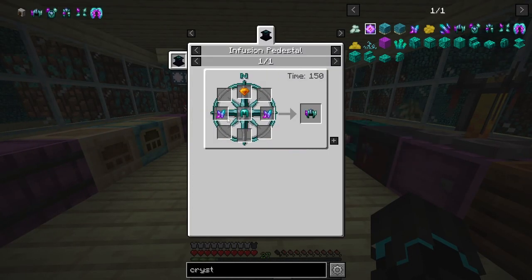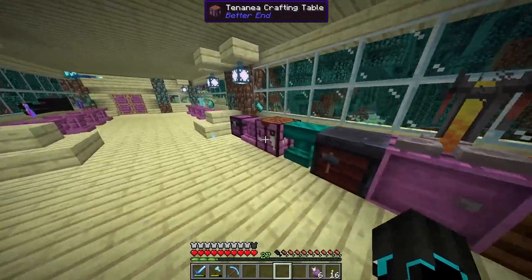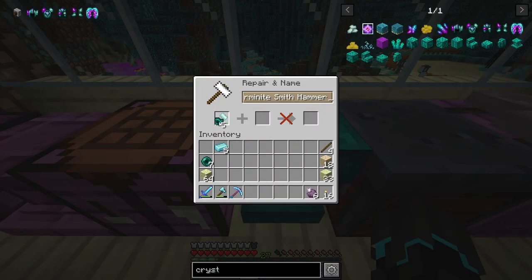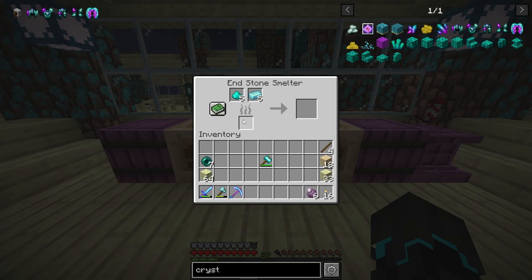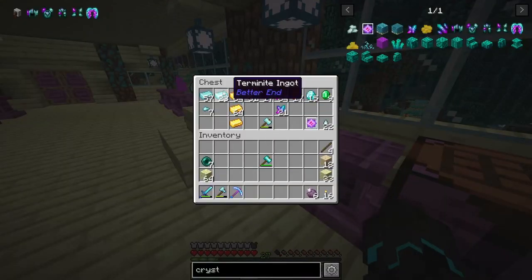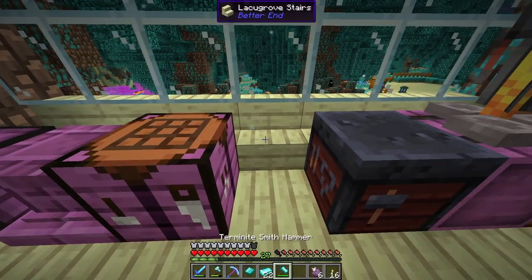Let's start somewhere. First we need to make the actual terminite armor, and for that we need terminite forged plate which is made in the anvil using a hammer and terminite. We actually don't quite have enough, so I'm gonna take five and the shots right here. I'll grab my hammer and make the end dust, then combine that. I don't remember what you use as fuel - if I remember correctly it is blocks of coal or charcoal. I'll put that in there and it should smelt down to terminite. I can take all my terminite and put it in here and what we need is this terminite forged plate.